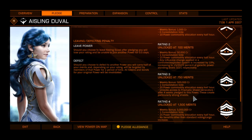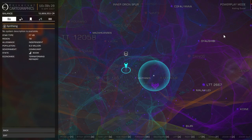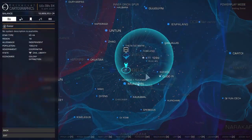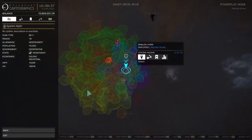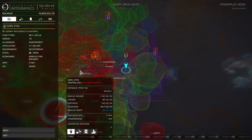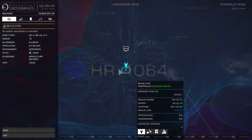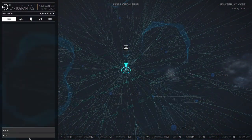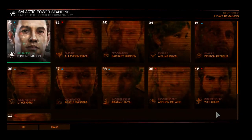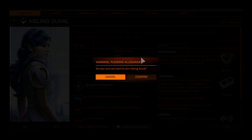The way this works - if we go and look at the view power on the map, you'll see all these different colors, those are the different factions. I'm in this light blue kind of area with Ailing Duval. I'm not sure if you have to go specifically to their capital, but usually that's the easiest way to go. Each one of these colors represents a different faction. Once we pledge to her, Ailing Duval, we go back and pledge allegiance and confirm.